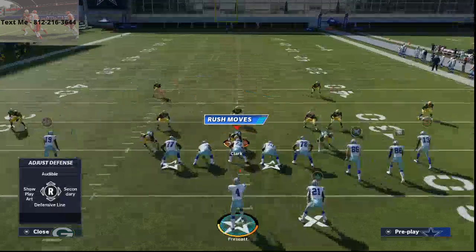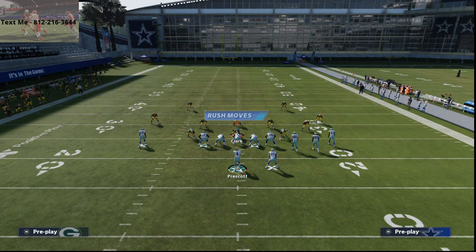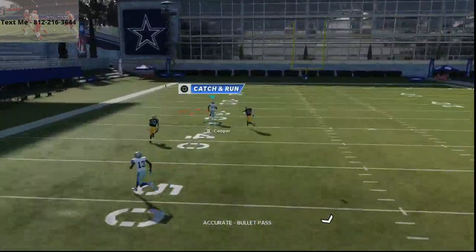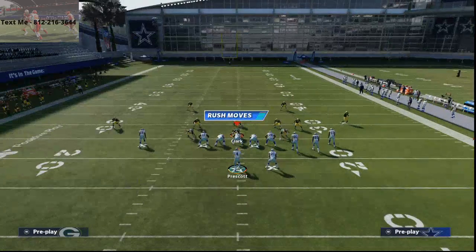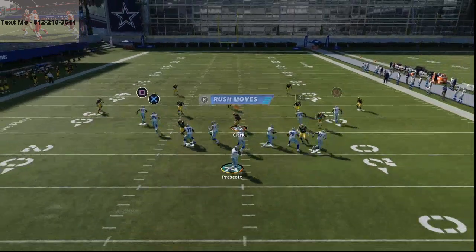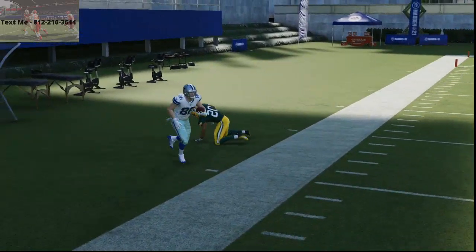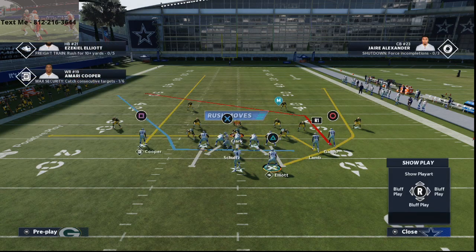One thing I want to touch on before I end the video — I've seen a ton of people running corners up the seams, and I actually think it's pretty effective. But what you'll see is that deep third on the left is going to completely glitch, and you can pass lead that to the left and they're not even going to be close. That's Cover 3 Double Buzz, which is pretty serviceable this year. Against Cover 2, you can also get that right over the cloud flat and swerve-catch and secure-catch it to the wide side of the field. If you have a drag, go ahead and drag Lamb across — that should pull the cloud flat down just enough.